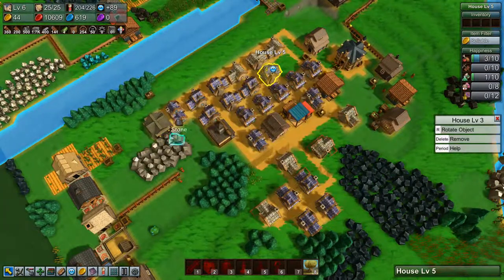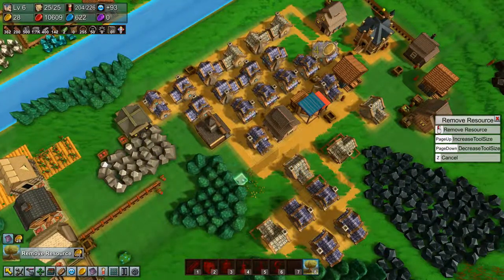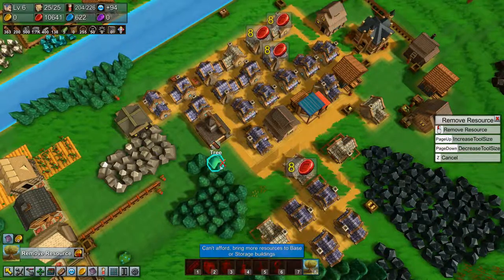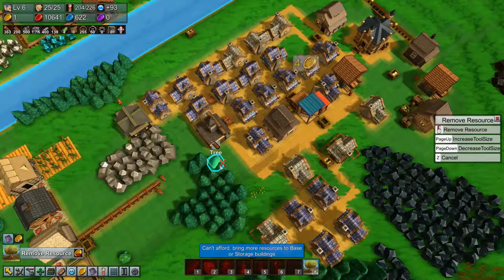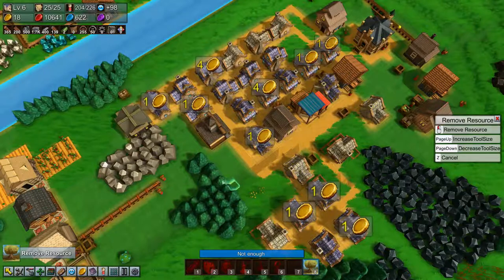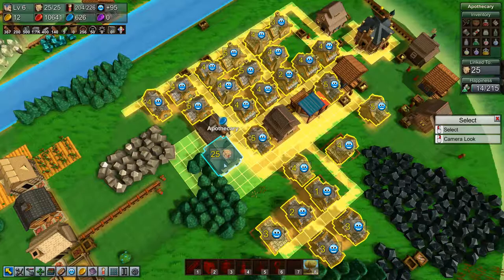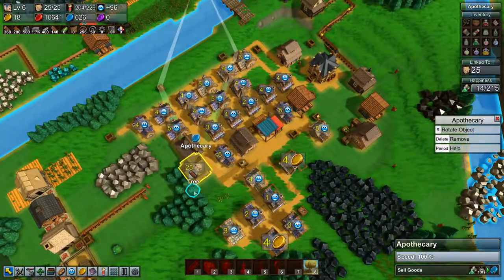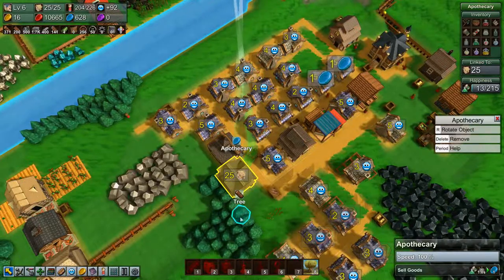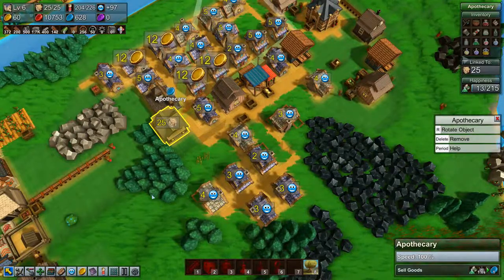You have 20 houses, you have 25. This apothecary is just a tad too far away, so let's move it over here. Once we get some yellow coins — there we go. And let's move you over there, and that's 25. Yellow coins are coming in slow but steady.